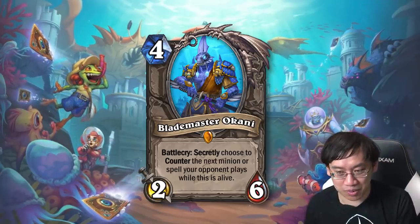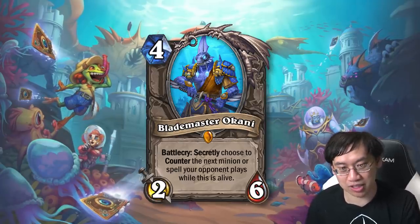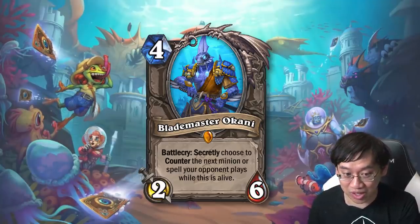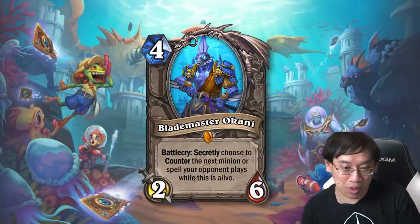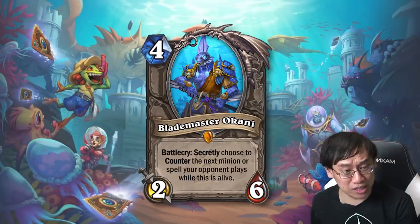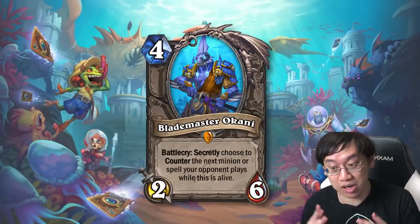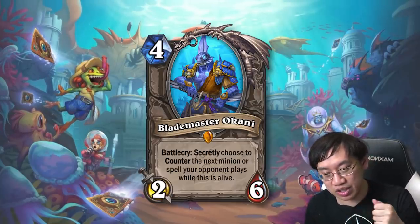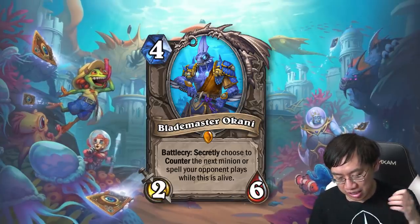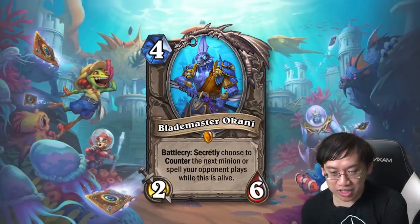The mind games come in because sometimes you're playing against a spell-heavy deck that plays very few minions — such as Kazakus or the quest reward — and you play out Blademaster Okani and they have to play around it. Sometimes they can't test with very many minions, so they have to remove this guy with a spell. Of course, the worst case for Okani is if your opponent already has six attack worth of minions on the board; they just kill him. Four mana, two-six, post-rotation — I could see it as a disruption tool in a tempo or mid-range deck.